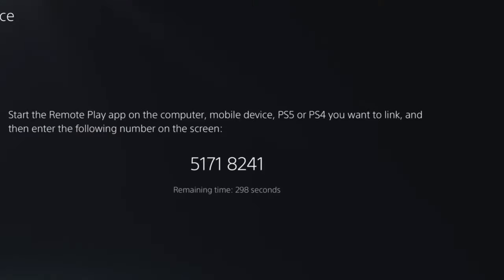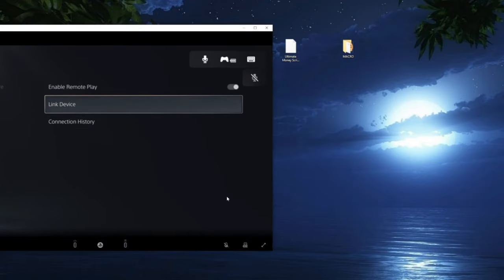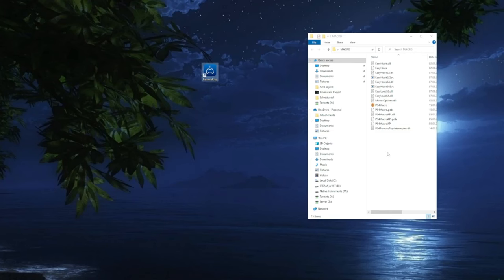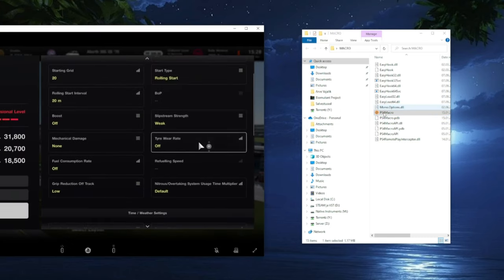Now log into your console. It might ask you for a code — this code is available on your console itself under 'Link Device.' If you see your PlayStation picture on the screen of your computer, you're all set. Now it's time to connect your PlayStation 4 controller using a USB cable that's working. Do not use wireless. Once you have your controller hooked and your PlayStation Remote software installed and logged in, you're almost ready to go. Now download my PS4 Macro software — link also in the description. Extract the folder, put it on your desktop, unpack it and open the PlayStation Macro software. The macro will only open if your PlayStation Remote is also open — otherwise you will get an error.